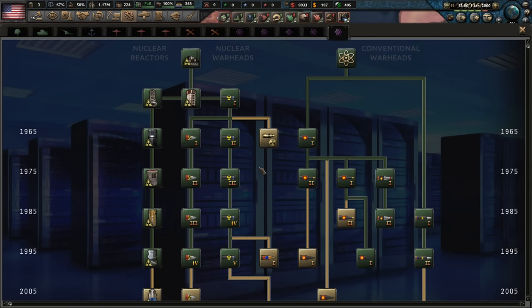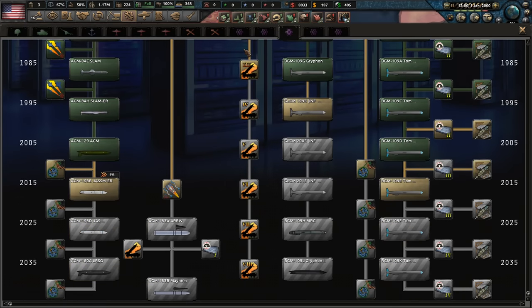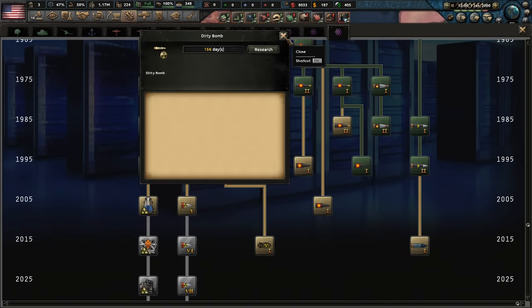Have we got some hypersonic weaponry? Yeah, I would assume as much. They've got some warheads and stuff here as well — that's sick.